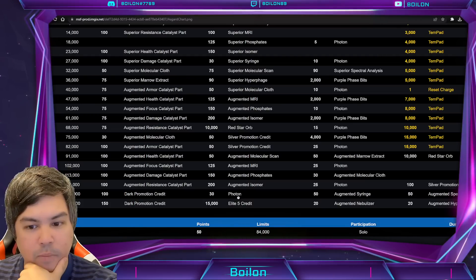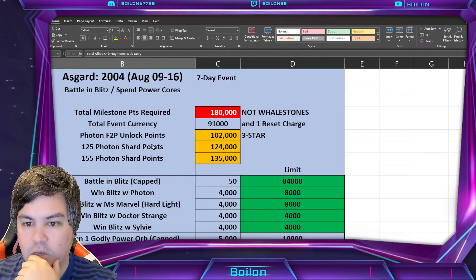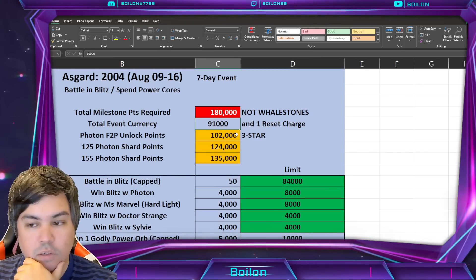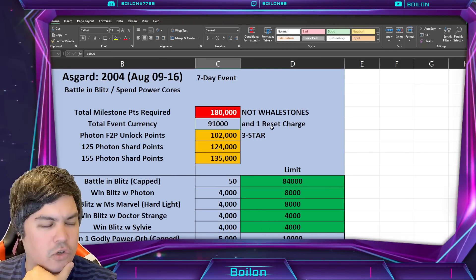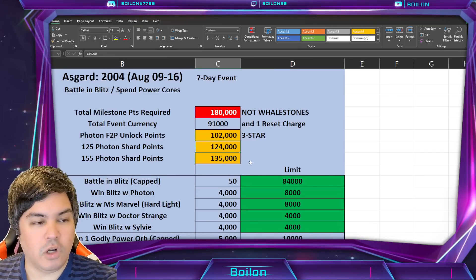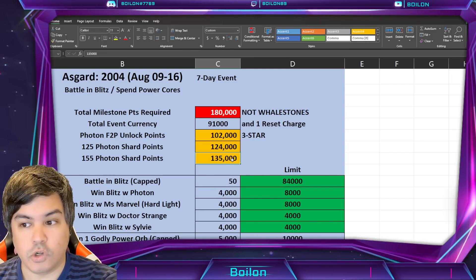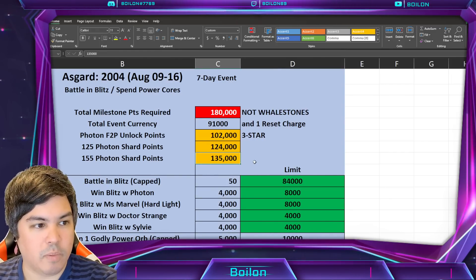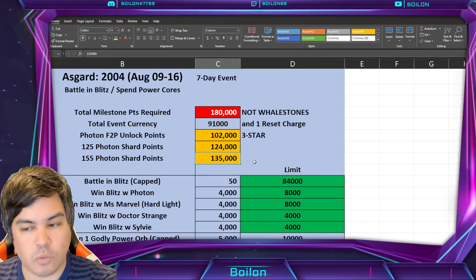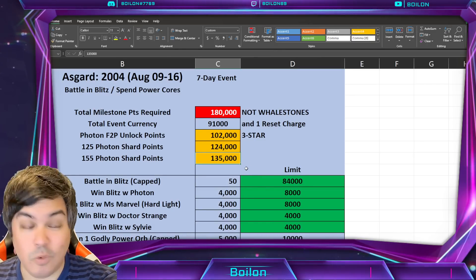If you do want to get the maximum Photon shards, you're going to be looking at 135,000. So the Photon free-to-play unlock is 102,000. The event currency caps out at 91,000 available plus the one reset charge, so this event is worth 121,000. There are 125 Photon shards at 124,000, and then 150 shards, which is only 11,000 more for 35 more shards — so that's quite valuable. I think 135,000 is not that hard to get, and that's where a lot of people are going to want to push towards, especially since you don't even need to win the Blitz battles.